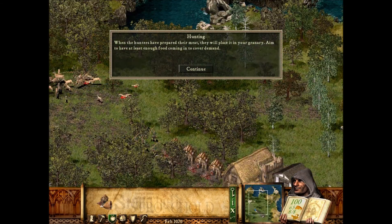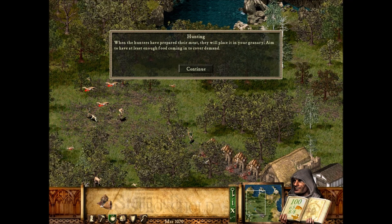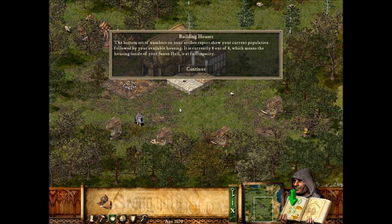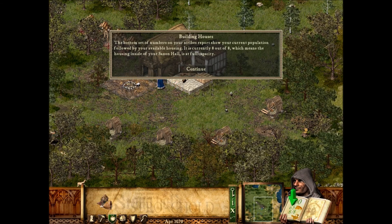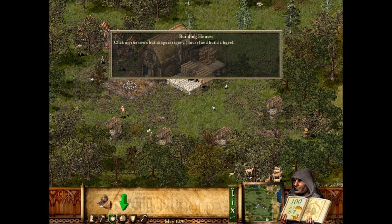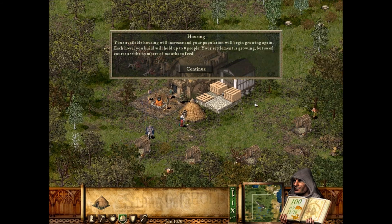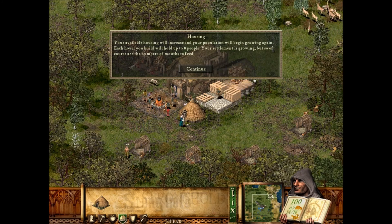The bottom set of numbers on your scribe's report show your current population, followed by your available housing. It is currently eight out of eight, which means the housing inside your Saxon Hall is at full capacity. Click on the town buildings category and build a hovel. Your available housing will increase, and your population will begin growing again. Each hovel you build will hold up to eight people. Your settlement is growing, and so are the number of mouths to feed.